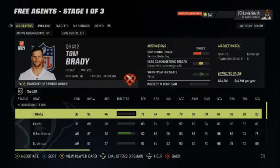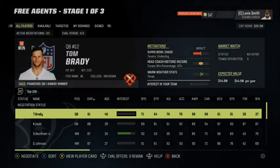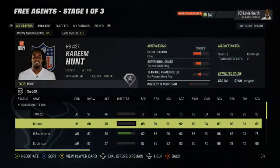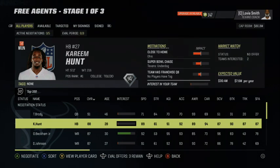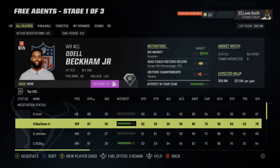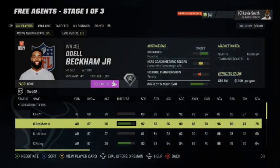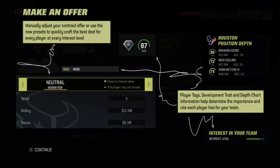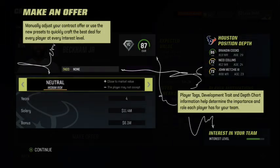Some of these tags include: big market — they want to play in a big market; close to home — they want to play near their hometown; head coach with a historical record — if you have a good head coach, they're more likely to sign with you. Teams with a historical tag or scheme fit have a better chance of getting a player. Top of the depth chart — they want to start. Warm weather state — if you're in a state with better weather, you have a better opportunity to get some of these guys.